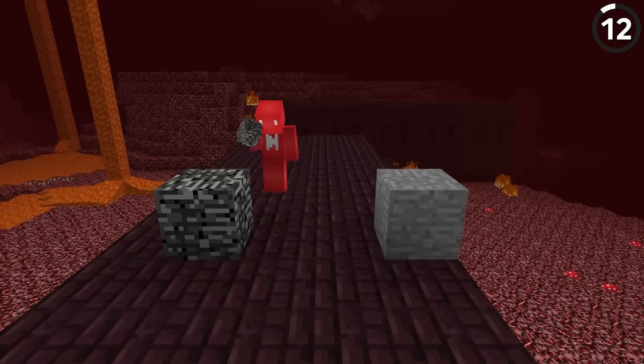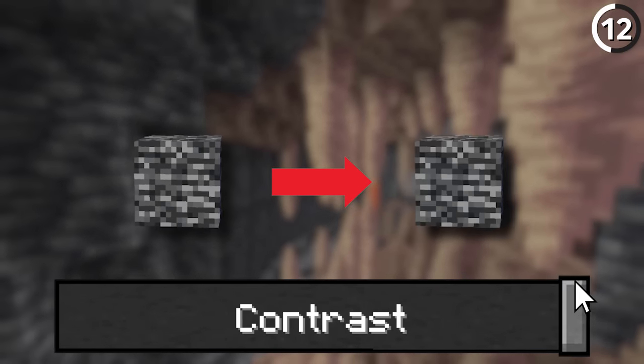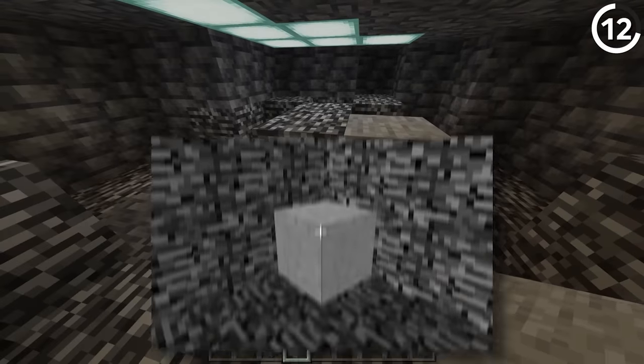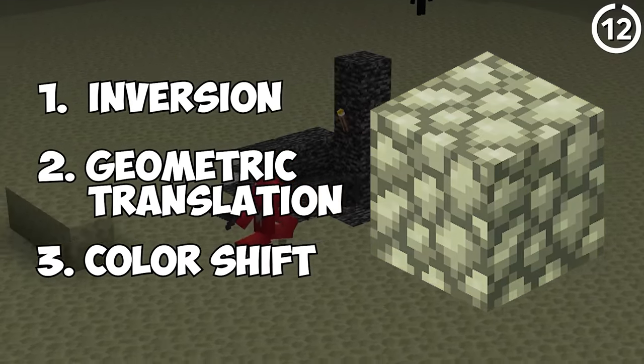If you look closely, you'll notice that bedrock and stone look very similar. In all versions, the bedrock texture is just a very high-contrast version of the stone texture, and this is true whether you're using the current textures or the old programmer art textures. The same is basically true for endstone and cobblestone, so it's fair.